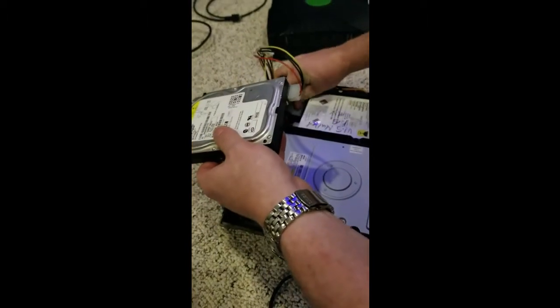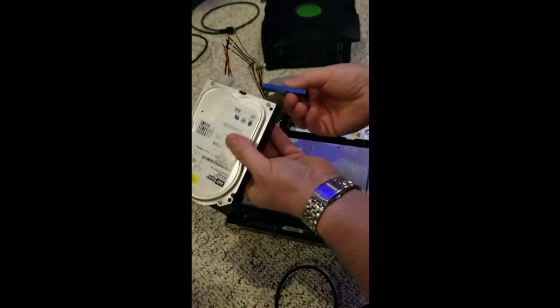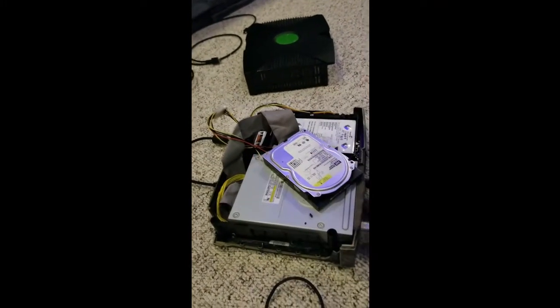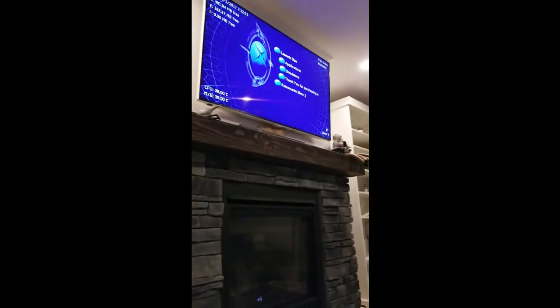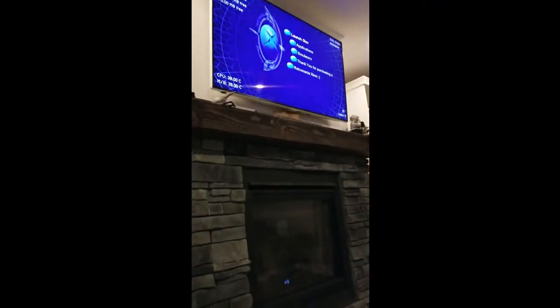Now I'm going to disconnect the main hard drive and boot this one up — error 16 should be fixed. See what's on this hard drive. Booting up, got flubber. Look down here — this isn't flashing red and green anymore like it was before, so that's always good. Saying Microsoft and saying Unleash X. There we go. So we have our working hard drive. That's an error 16 fix for you guys.